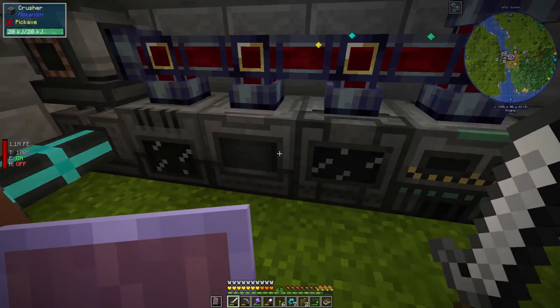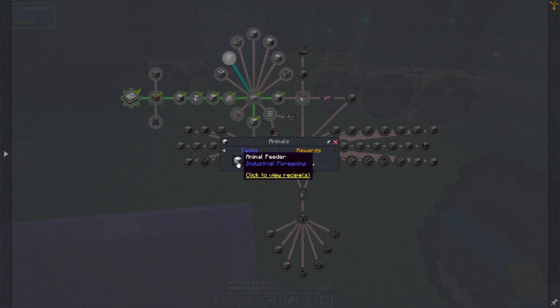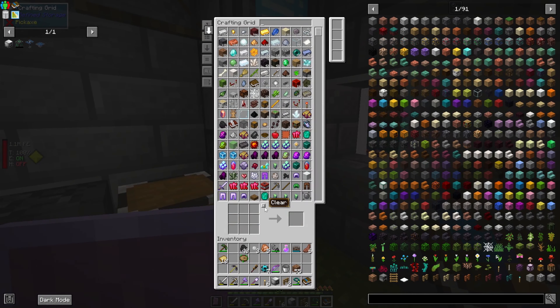That will make two red dye. Blue dye comes from good old lapis. One red plus one blue equals two purple — nice and easy. There we go, that is everything. I'll also need the feeder, which looks almost identical except it has an iron gear rather than a gold one. So a little bit more blue dye and purple dye again.